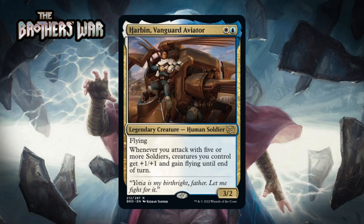Next up it's Harbin, Vanguard Aviator, which for a blue and a white is a 3/2 legendary human soldier at rare with flying. Whenever you attack with five or more soldiers, creatures you control get +1/+1 and gain flying until end of turn. This has a great baseline as a two-mana 3/2 flyer and slots perfectly into the blue-white soldier deck. You really only need to trigger this once to win the game, and even without soldier friends it's a very quick clock. I think this is a B.